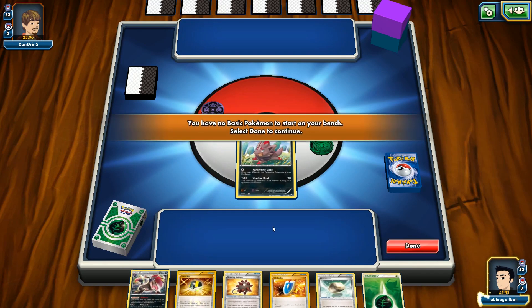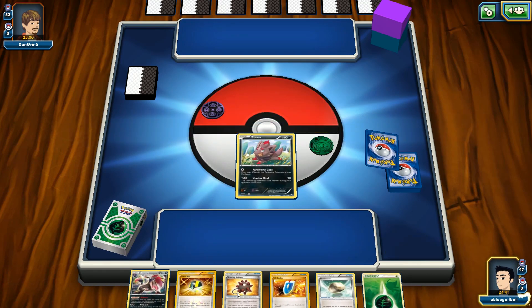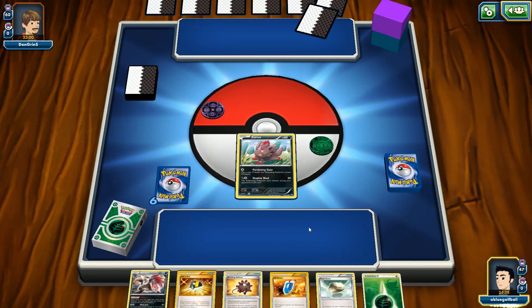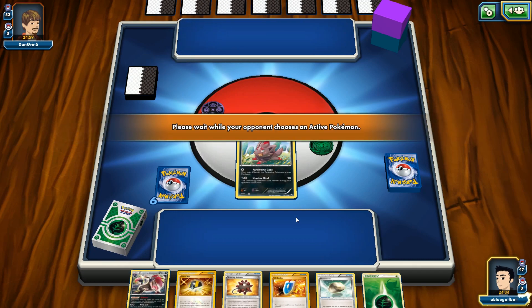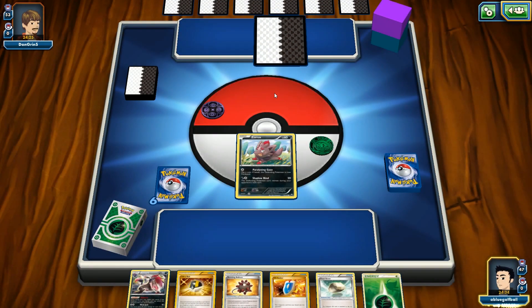We're going to discard the Grass Energy as well as the Bursting Balloon, since we can always get it back with the Eco Arm. We could also discard the VS Seeker — it's pretty useless in our hand right now, but we only play three of them, so we've got to be careful. Our opponent's going to be choosing his active Pokemon. We start off with Zoroark as our only active. If we can get the Shaman out, that would be terrific. We could play the Bursting Balloon depending on what my opponent starts with, since going second he's able to attack first, and our Zoroark is only 60 HP.